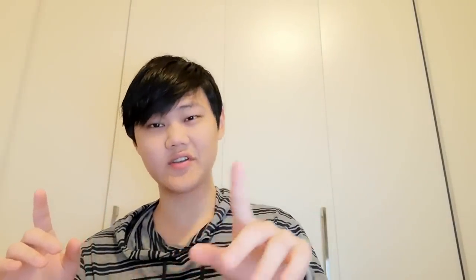And then get whatever dino as your last slot - it doesn't matter what it is. It could be a level 1 Sarcosaurus, an Indominus Rex, anything. That last dino doesn't matter at all. Here's how you go about this: the first dino you throw out is Spinosaurus.